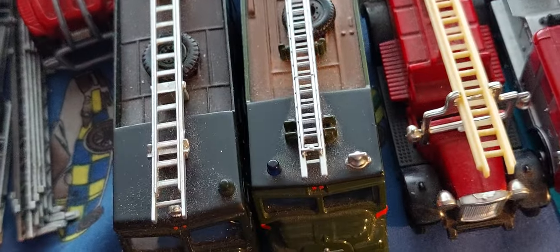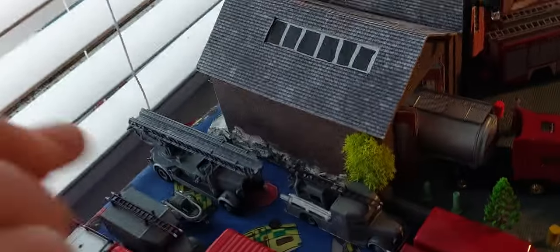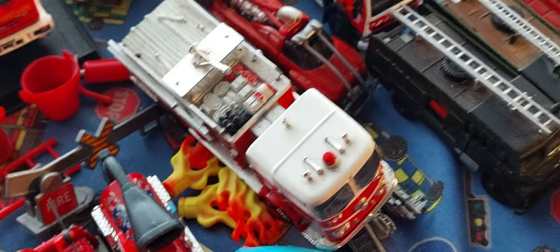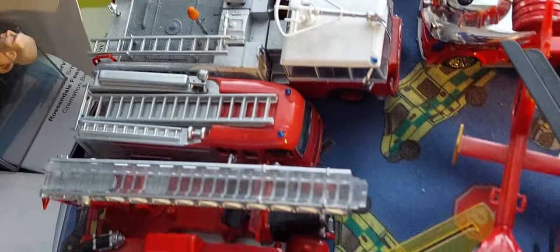There's the Auxiliary Fire Service — so there was the National Fire Service, and before that was the Auxiliary Fire Service in green. Those are great colors for World War II. There's another Dal Parada truck just plunked on there because I haven't really had chance to sort it out, and some more UK heritage trucks that I use as a museum.